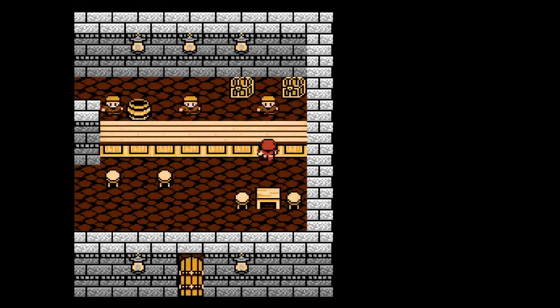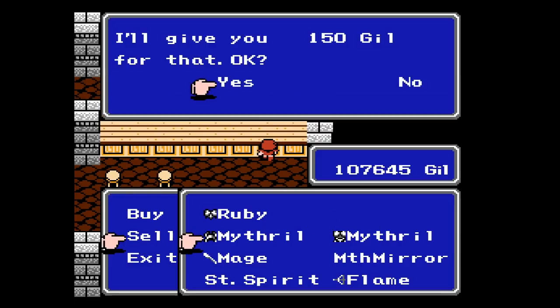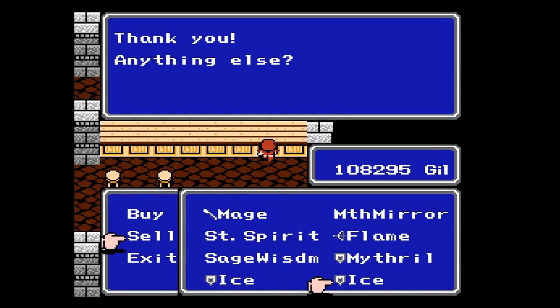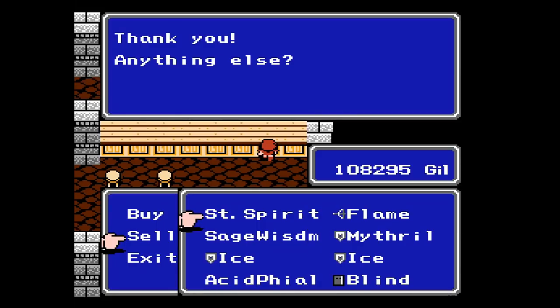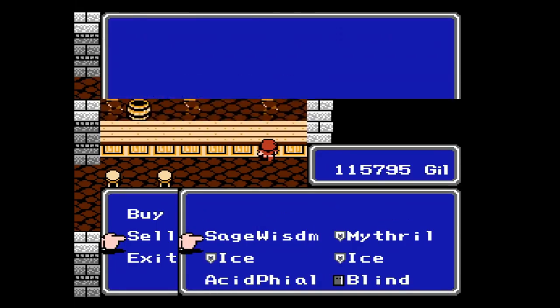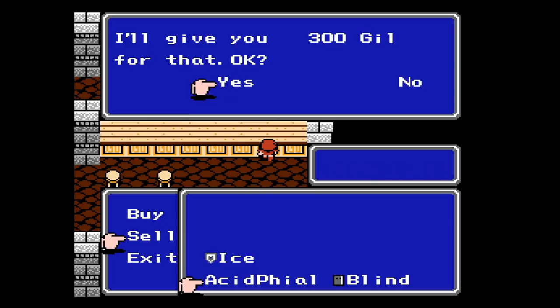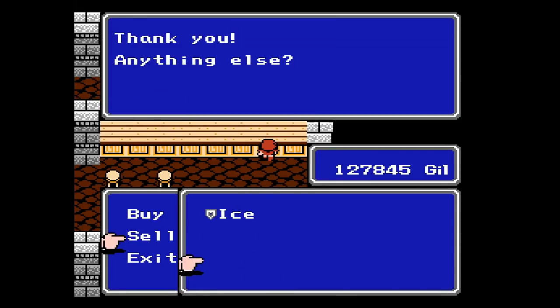Let's clear some inventory space while we're here. I want to hold on to the Mage Staff and the Mithril Mirror that we found. Although, if you already played ahead of me and sold the Mithril Mirror, don't worry about it — it's not that critical, but it would help coming up. As far as other equipment goes, I'm going to hold on to one of the Ice Shields because I was planning on buying one later anyway. But if you don't have it, it's not a big deal. I have more than enough money to buy everything I need for the rest of the game, other than MP restoring items.